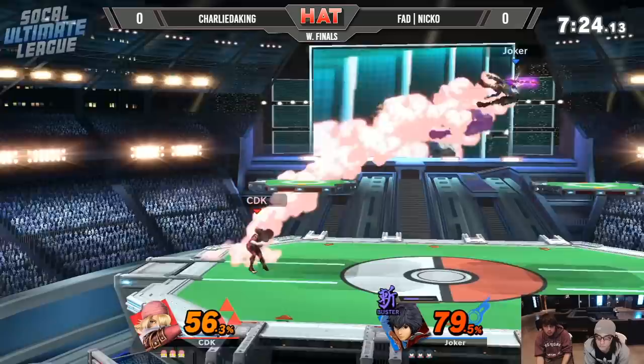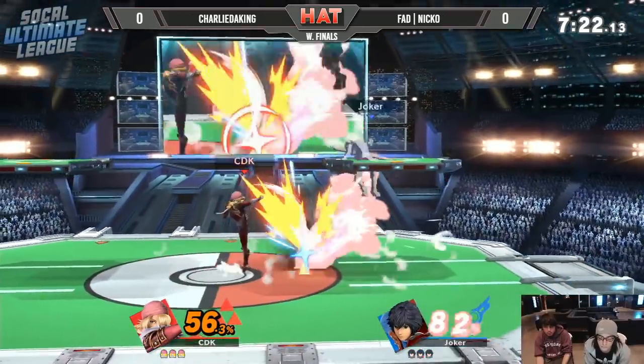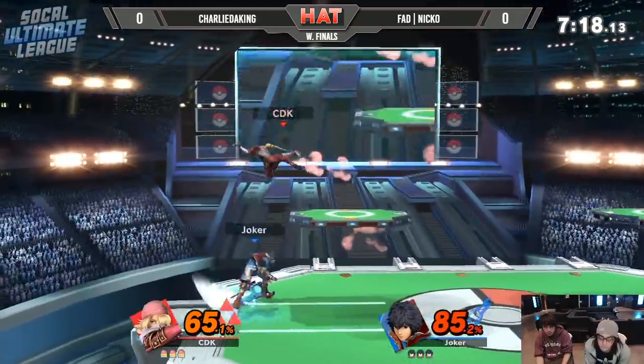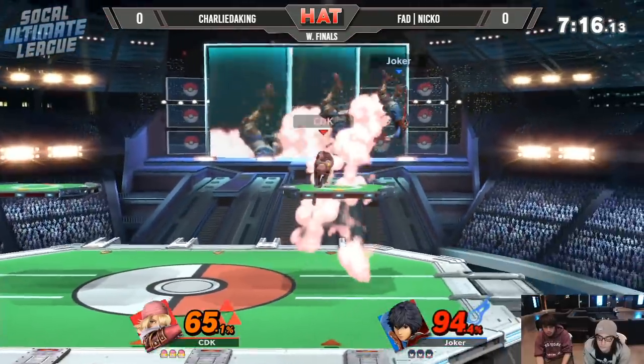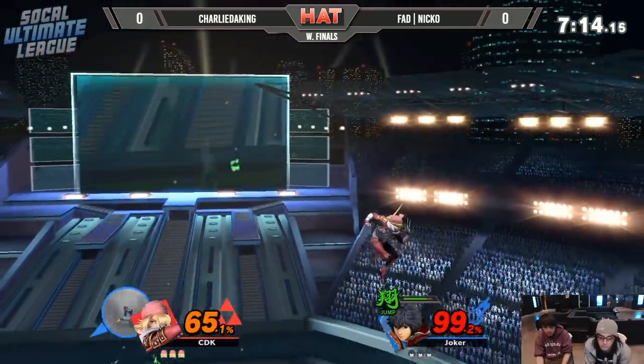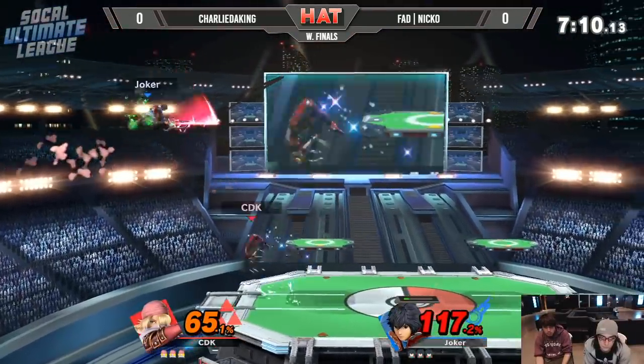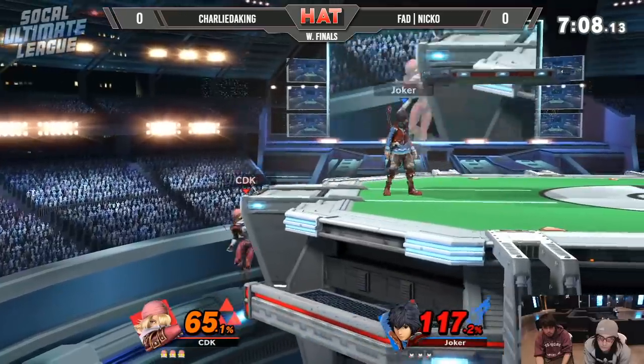Niko throwing out that art does so much damage there. Charlie tried to go for a follow-up, but the Nair was just able to outrange him. He needs to put himself in that position where either he can outbox him in the frame data, or just navigate around it and get a follow-up afterwards instead.